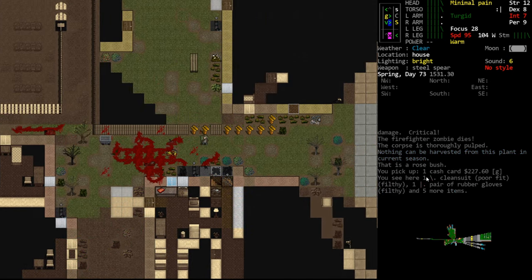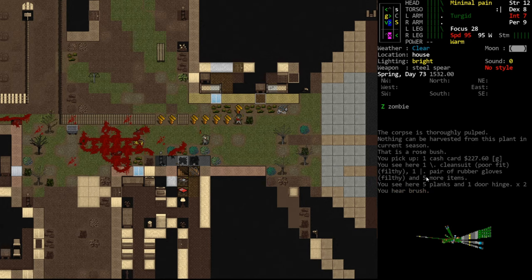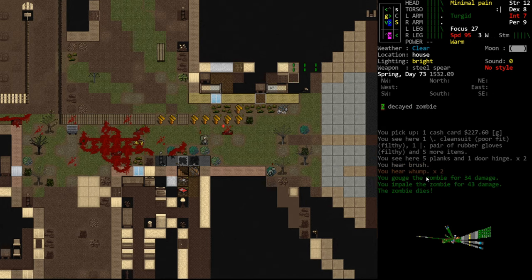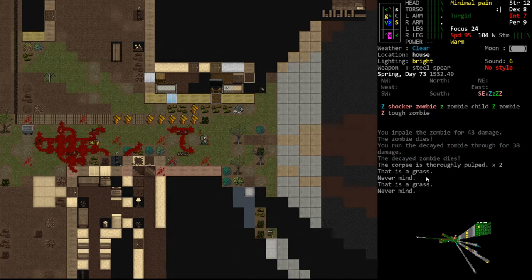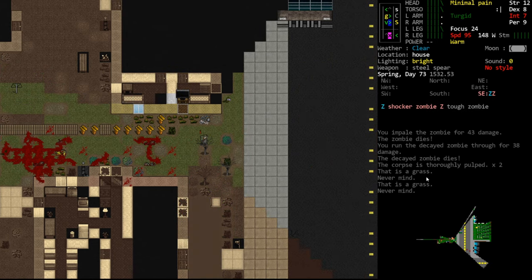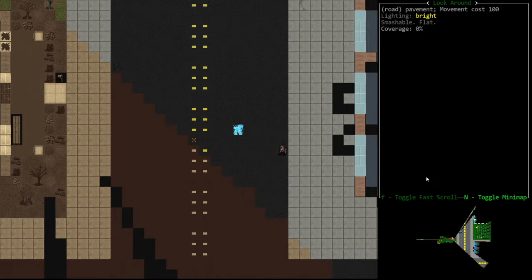We've cleared out most of what was right here. This is a decent place for us to fight because it's a narrow area - we can retreat and we know the area behind us is relatively safe. Whenever you engage in lengthy combat like this it's very important to know where your retreat path is because there are going to be times when you need to fall back. Oh - a shocker zombie. This is a new zombie, the first time we've seen a shocker since we started this game, and it has spotted us which is very concerning.